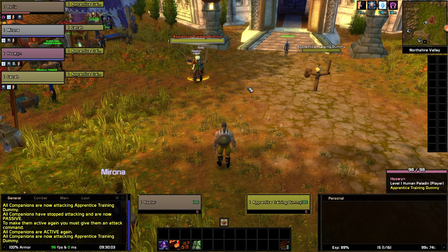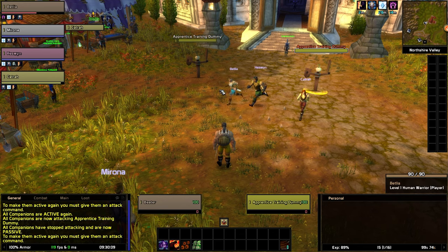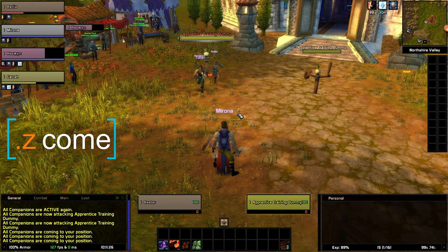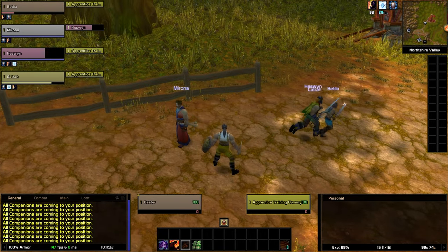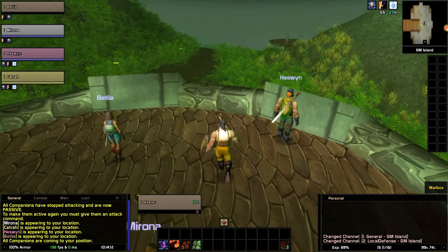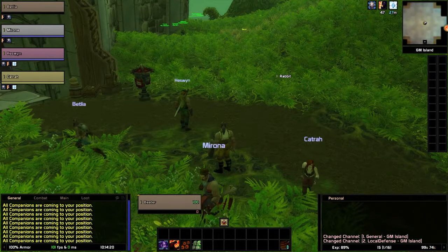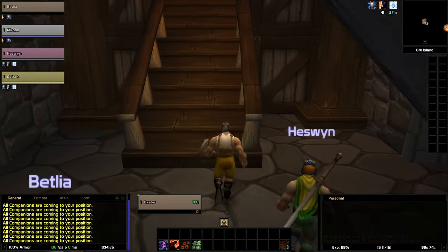If you use stop to make them passive, then use start to make them active again — there's a synergy between start and stop, which is why it's important to have macros for both because you'll be using them frequently. Another very important command is come, which forces the companions to come to your location. You'll usually have to spam this a lot because they have the tendency to go back to whatever they were doing. This command is also useful for getting them to jump over obstacles — the companions have creature movement and don't know how to jump.